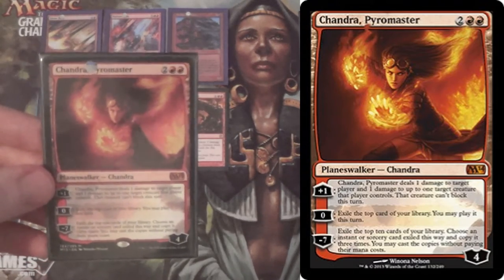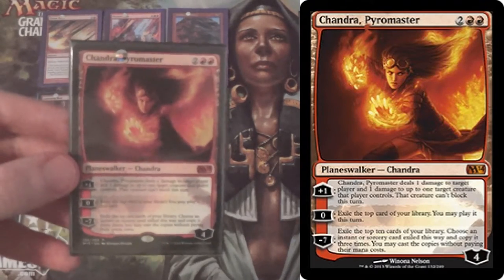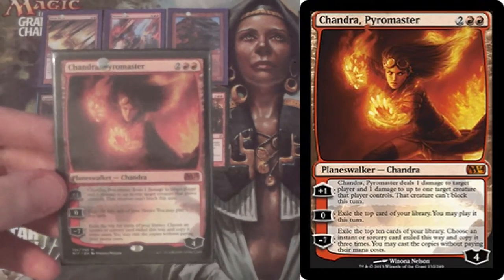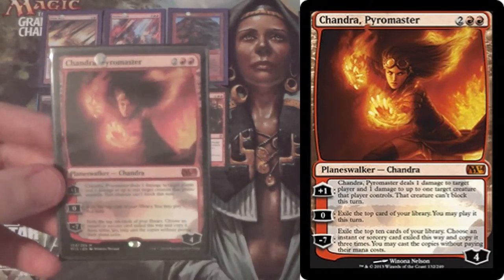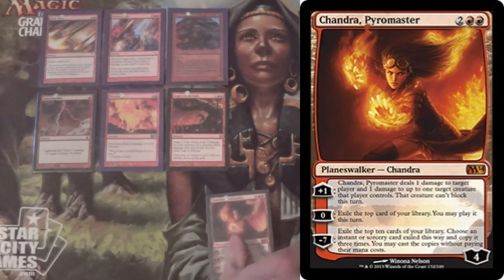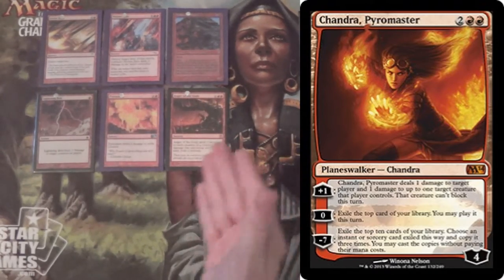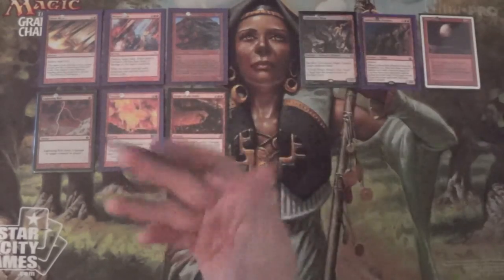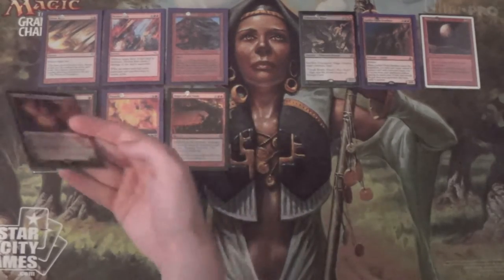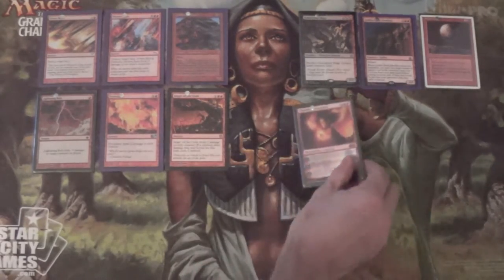Against one-toughness matchups, she'll poke the opponent's creatures. You're playing it mostly for the zero. But if you happen to ult — exile the top ten cards, choose an instant or sorcery exiled this way and copy it three times, cast the copies without paying their mana cost — oh hi, Molten Rain; oh hi, Stone Rain. Eight copies across ten cards, we're likely to destroy three of their lands right off the bat. Or we hit an Anger of the Gods — that's nine damage all around.